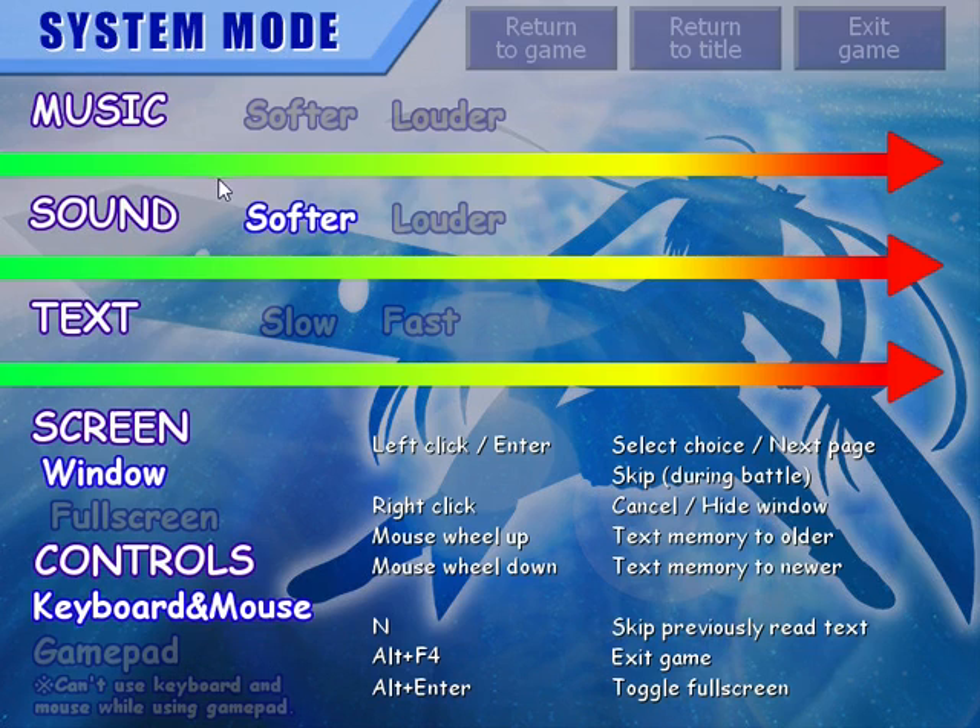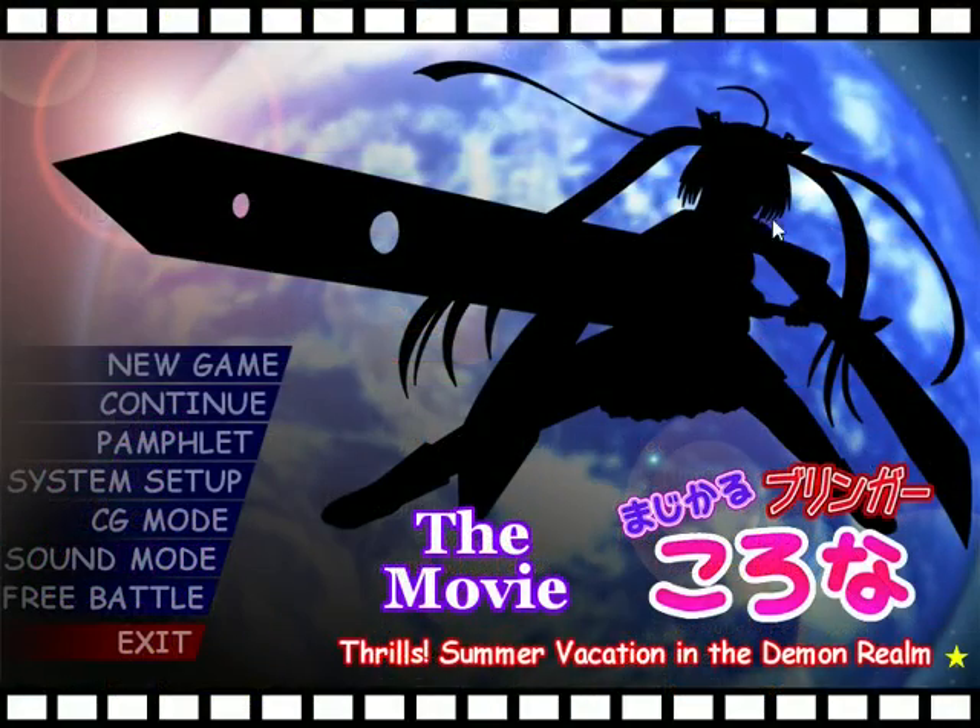System settings are pretty much what you'd expect. This does technically support a gamepad, but it expects the buttons to be in a certain configuration and you can't reconfigure them. So if they're not in that configuration, which I'm fairly certain mine are not, that just causes more confusion than not, and I'm used to playing with mouse and keyboard anyway.